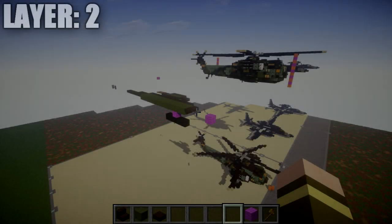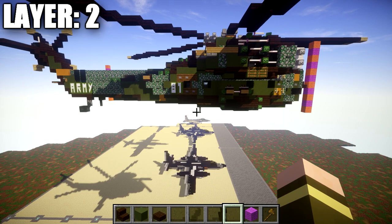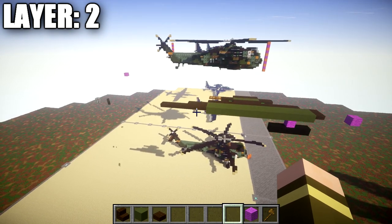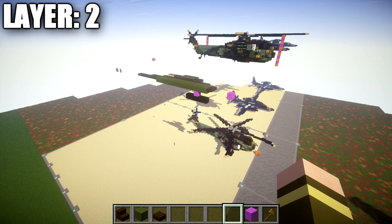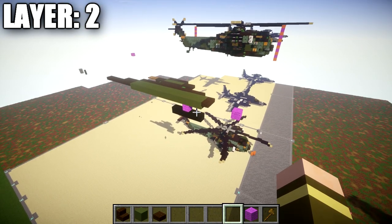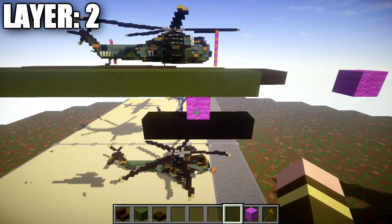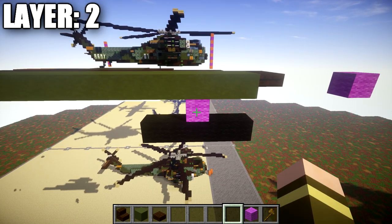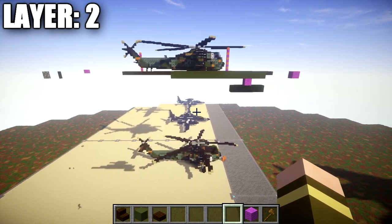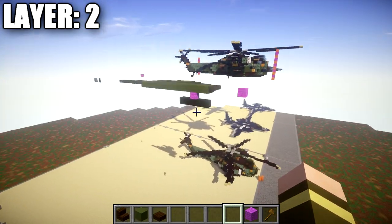Moving on to our first layer, we're going to start with layer number two. The reason we're starting with layer two is because layer one has very simple little things like the back little wheel and a fence post that sticks down, so it's easier to build layer two first because you start to see more of the structure and it helps you plan out your build positioning. If you're interested in building the landed version, we'll cover that at the end. To make sure your aircraft is positioned properly, you want this layer — layer number two — exactly one block off the ground. The magenta wool block represents that block space and the row of black wool represents the ground level.